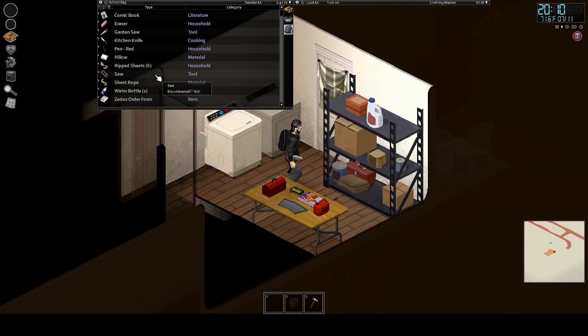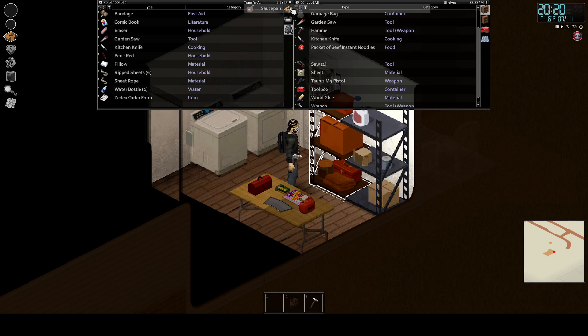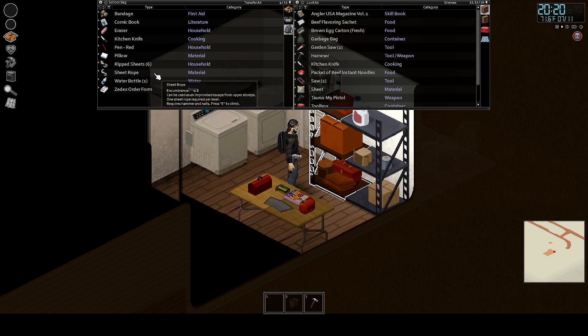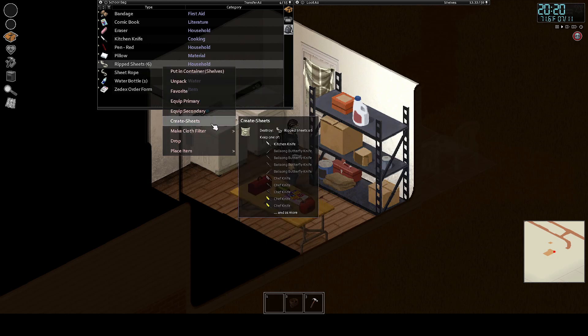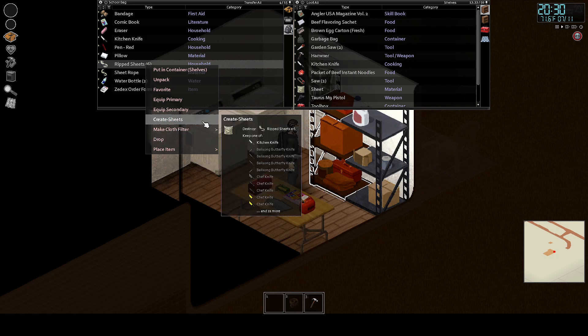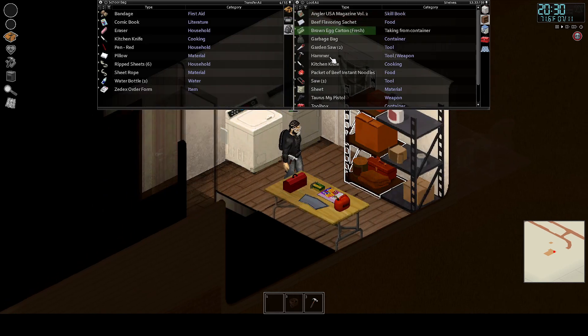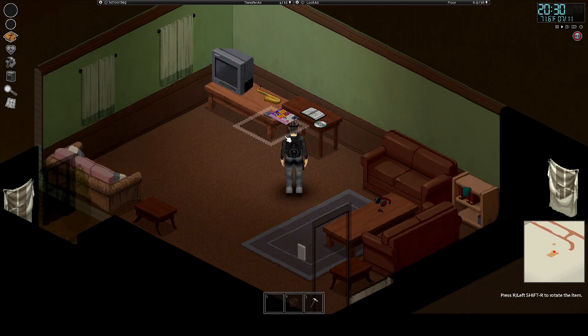Let's put these saws away and stuff. I need more sheet rope. Hammer — we don't want nails, we can't do that yet. We can make sheets though, but now we're fine. We don't need eggs in the shelves. I like to organize everything — because why not.